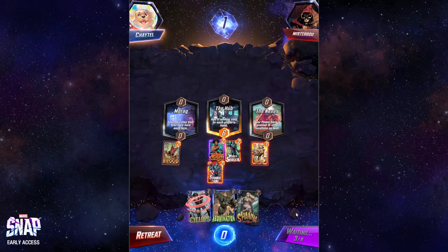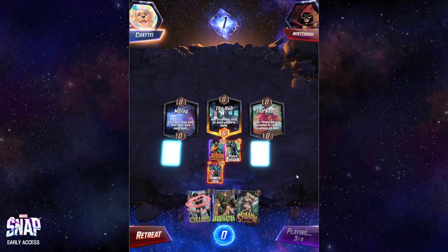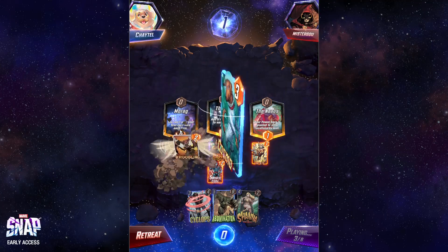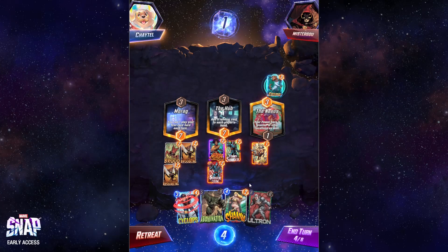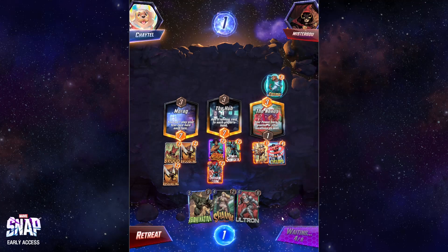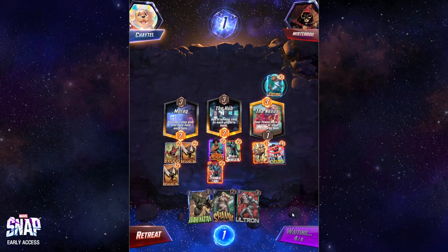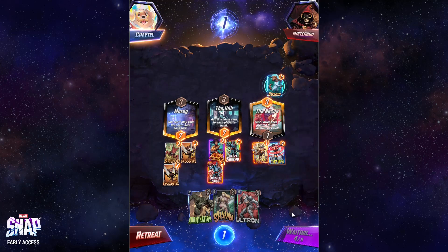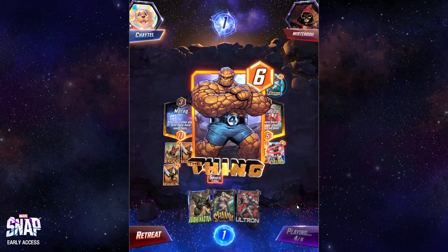Next turn is Cyclops at Nexus, followed by A-Bomb at Nexus — we're just trying for Nexus. Wasp there to enable us to play a second card, because that wasn't my first card. Cosmo — that's fine, I don't use On Reveal in this deck, except maybe Ultron. Cyclops. They think I'm doing something that I'm not doing. We've got good control of Morag now — it's very hard to play Morag.